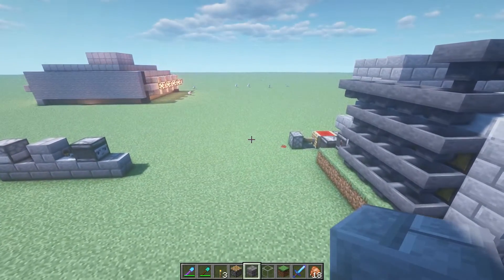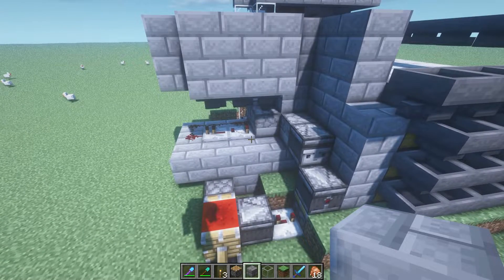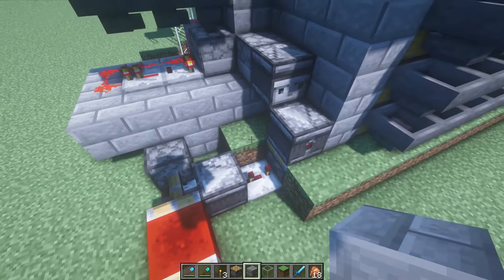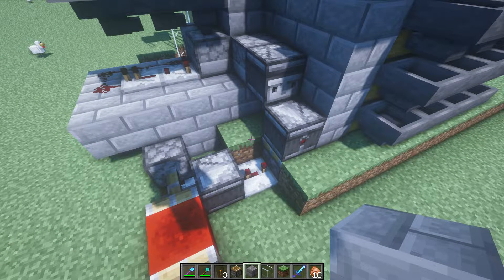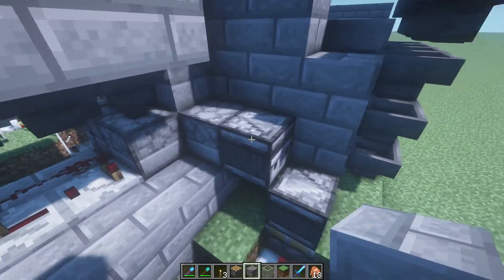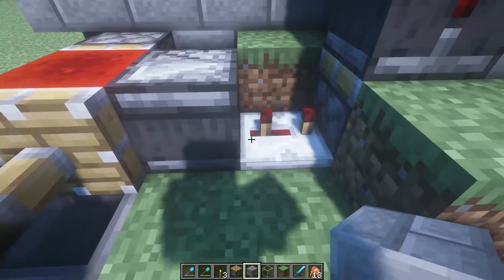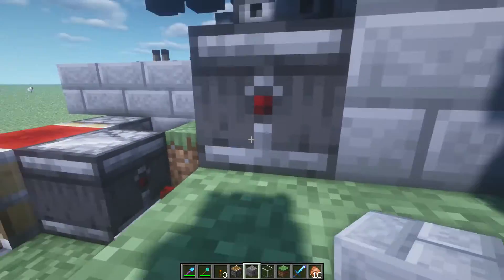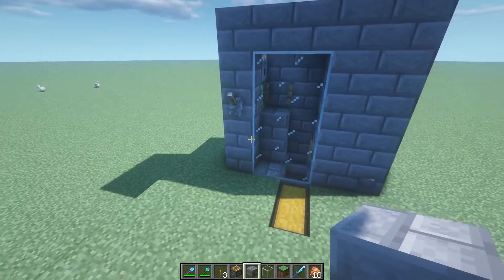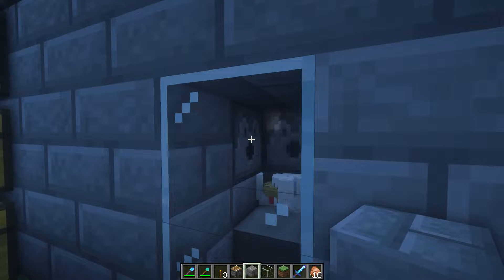The problem I was having — and there might have been a simpler solution, but I was being stubborn and didn't want to look it up — was that the lava would dispense out and burn the items, or stay out way too long or not long enough. So this is the solution I came up with. If you put two observers facing each other, it creates a clock. This observer sees the timer, and then there's a redstone repeater on a delay so it's perfectly timed for the dispenser to shoot the lava out and then instantly retract it back. That makes it so the lava is out for the shortest amount of time possible.